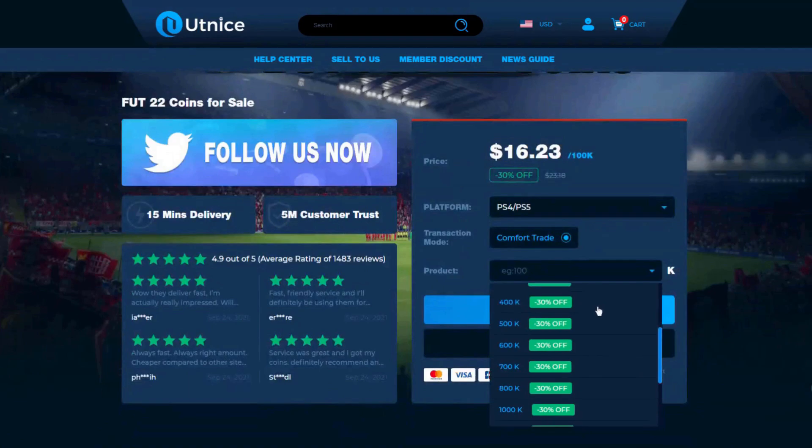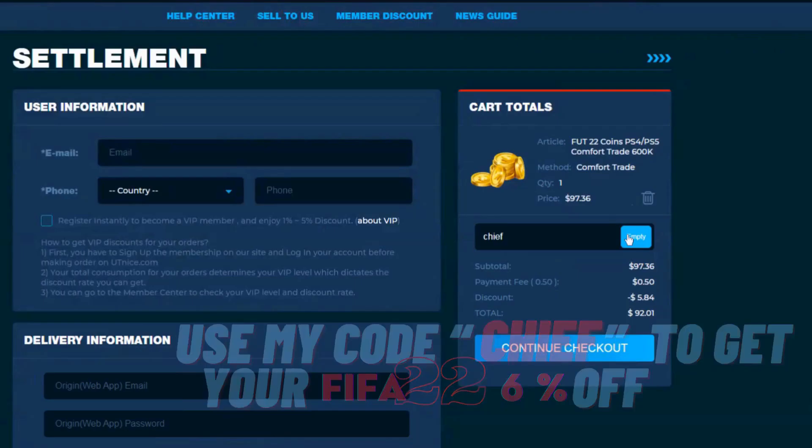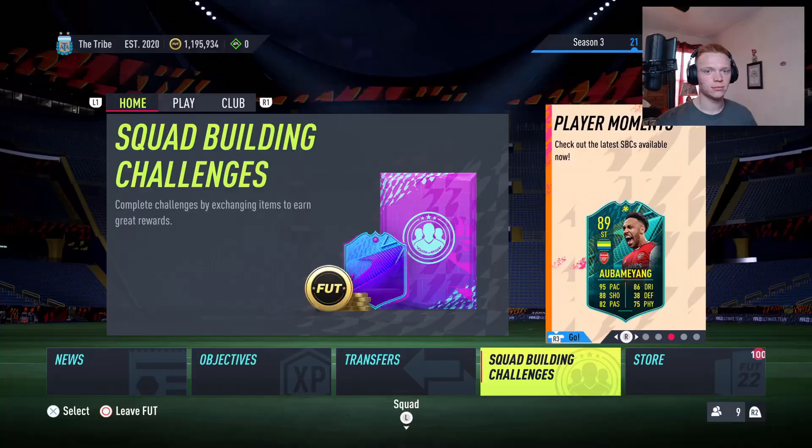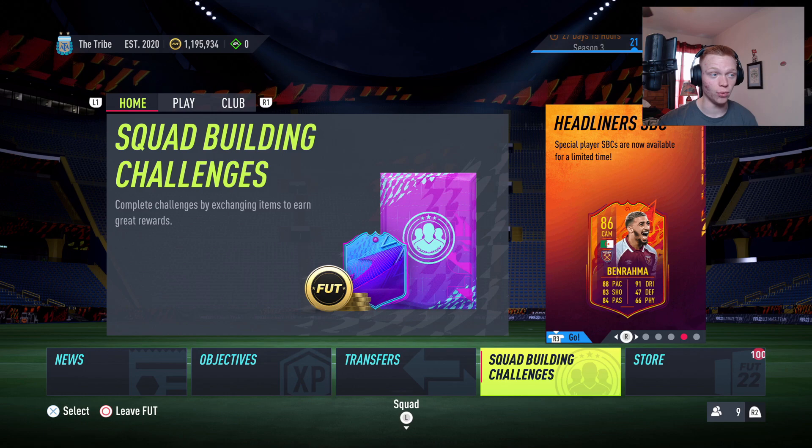If you guys are looking for the cheapest and most reliable coins on the market, make sure to head over to UTnice.com and use code CHIEF for six percent off at checkout. Now let's jump right into this video — what's up guys, it's Chief here and we're back with some more insane Team of the Week investments.